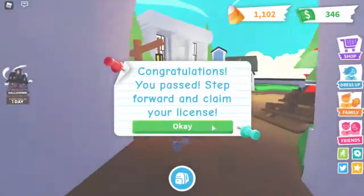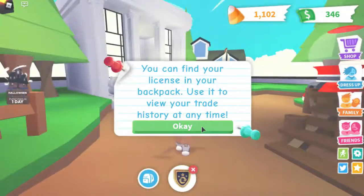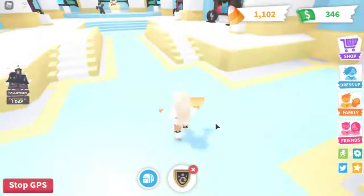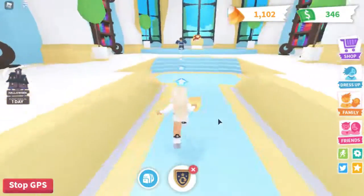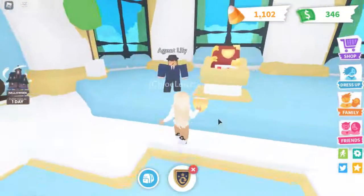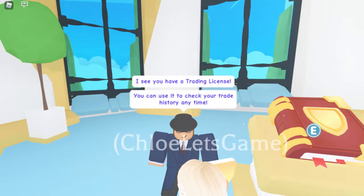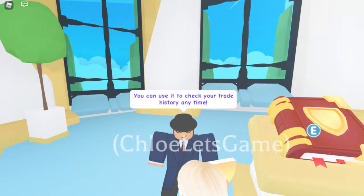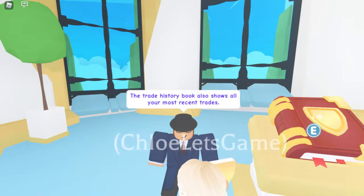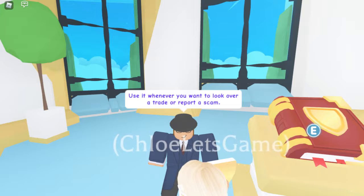Congrats, we passed! 'Step forward to claim your license.' Wow, look at that! 'You can find your license in your backpack and use it to view your trade history anytime.' So I have no trade history yet. Now when I trade someone, it'll show up as licensed. That book over there also shows trade history — it shows all the most recent trades too.